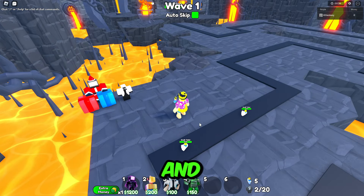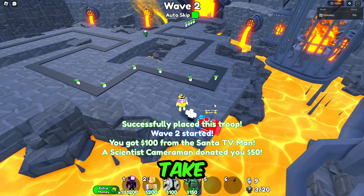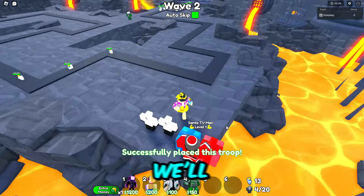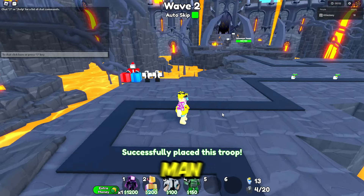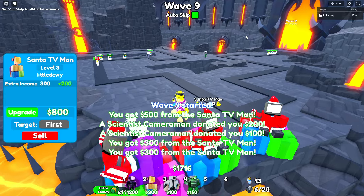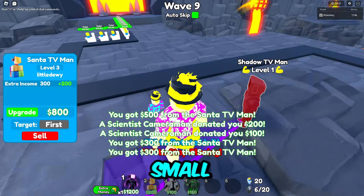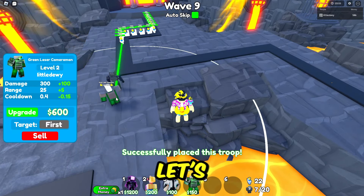I might put the green laser right here just to take care of everything at the start, and then we'll slowly start placing the shadow TV man. Oh my goodness, this is gonna be so fire. We have enough to place the shadow TV — wait, what the heck, why is it so small? Let's place it right here and see if it's good.